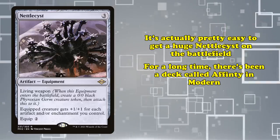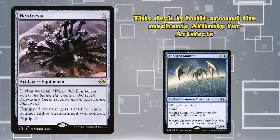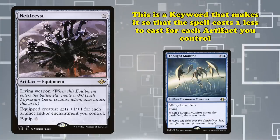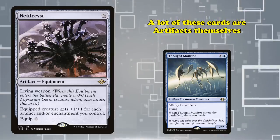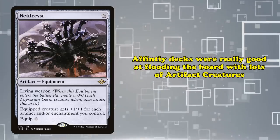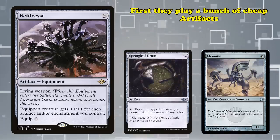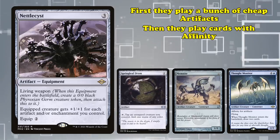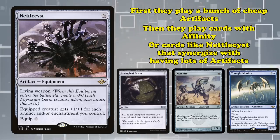For a long time, there's been a really strong deck called Affinity running around, a deck built around the mechanic Affinity for artifacts. Affinity for artifacts made your cards cost 1 less for each artifact you control, and a lot of these cards were artifacts themselves, meaning that the deck was amazing at simply flooding the board with artifact creatures — first by playing the kinds of cards we mentioned earlier, and then by playing a bunch of cards with Affinity, or cards that synergize with having lots of artifacts, like Nettlecyst.